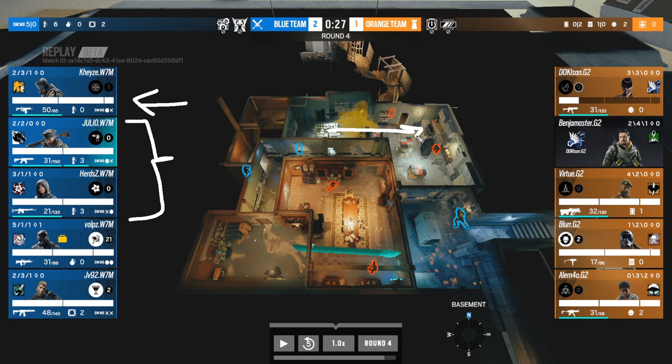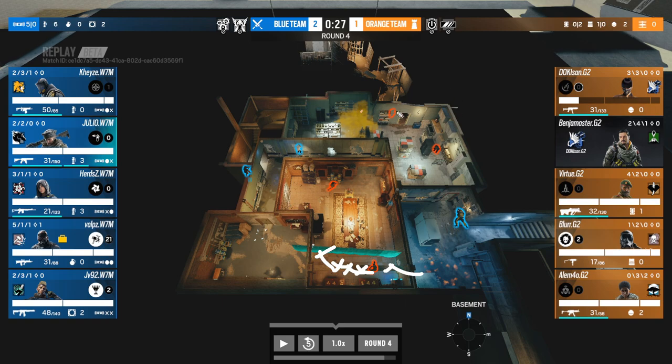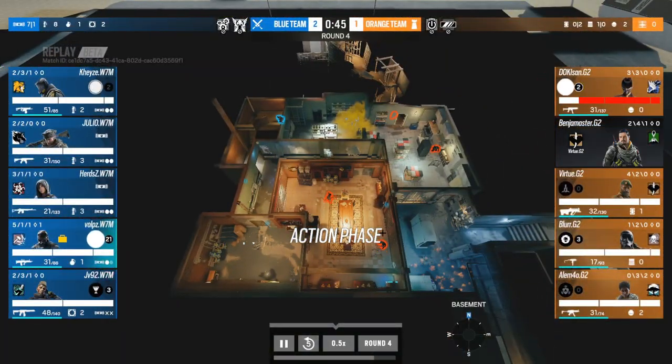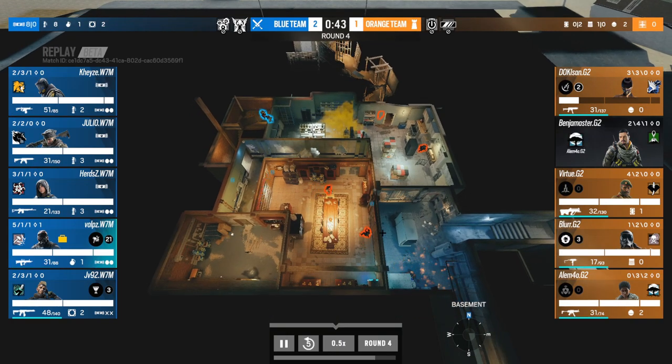There are two points of distraction: flashes down the hatch so those players are completely flashed and don't know what's going on, and the Scent wall which forces Doki to rotate. Fire going off here, fire going off there — perceived attention from multiple directions. Meanwhile the diffuser has walked down the main stairs and into back Arsenal. Great play by W7M — let's slow this down to show it again.